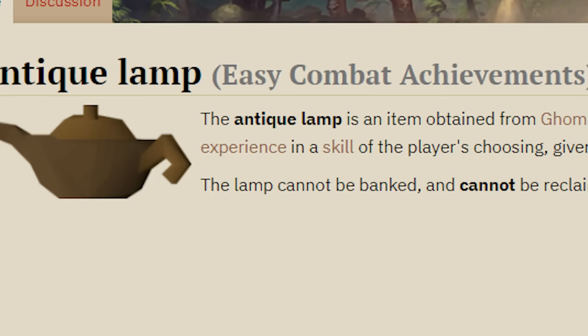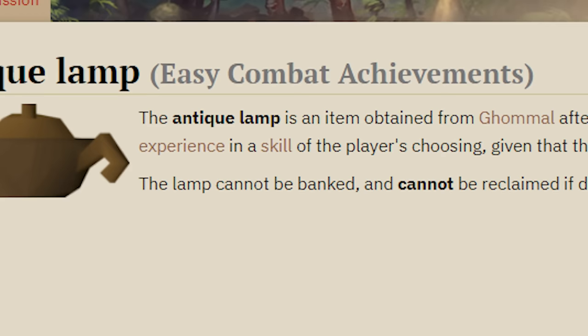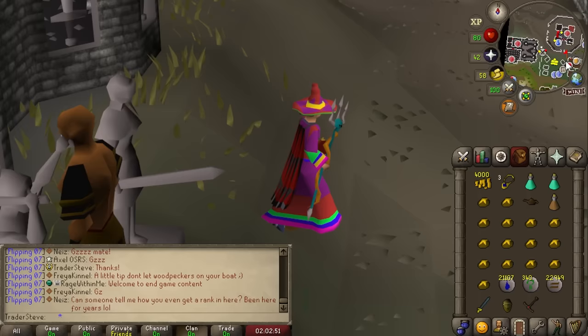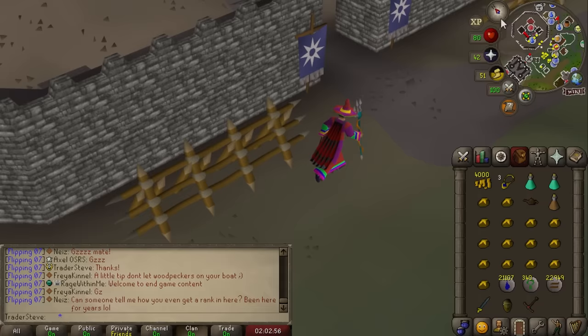Important warning: unlike every other quest lamp in the game — which can be destroyed and reclaimed from an NPC — the antique lamp from combat achievements is a major exception. If you destroy it, it is gone forever. Do not destroy the antique lamp from combat achievements. You will not get it back.